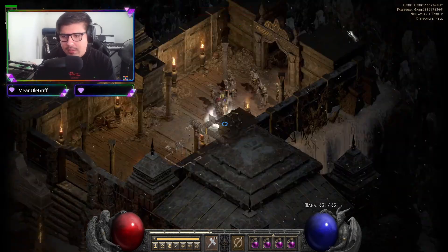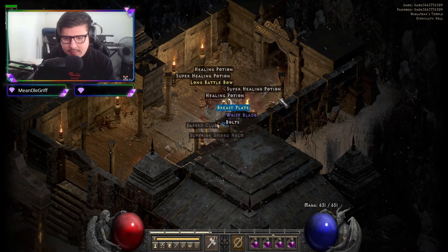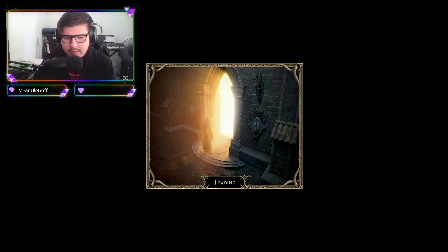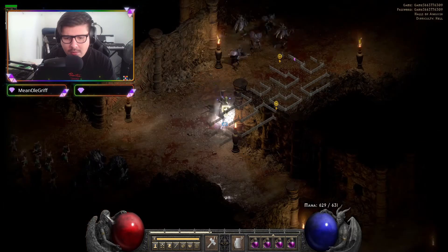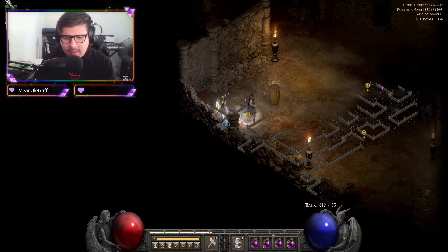Let's go again. So let's try this trick again. Go right here, go all the way down, follow this hallway. It's gonna be right here or not — it's gonna be this location.